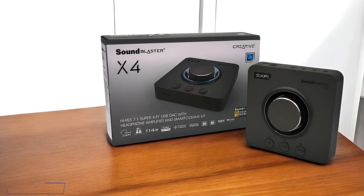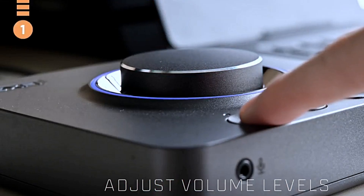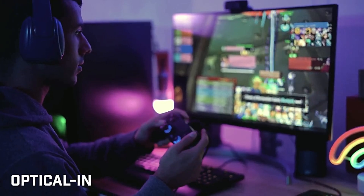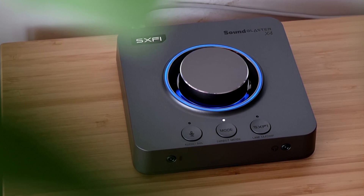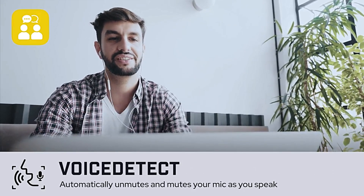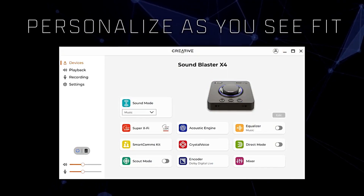Now we're going to talk about the SoundBlaster X4 external USB DAC. The SoundBlaster X4 is a feature-packed gaming sound card designed to deliver high-quality surround sound, crystal-clear communication, and seamless device connectivity. It supports 7.1 discrete surround sound for multi-channel speaker systems, along with virtual surround for headphones. Super XFi and Dolby Digital Live technology enhance spatial awareness, making games, movies, and music sound more realistic. The Smart Comms Kit and Crystal Voice technology ensure superior clarity, with Voice Detect automatically muting and unmuting your mic, and Noise Clean two-way noise cancellation removing unwanted background noise from both ends.